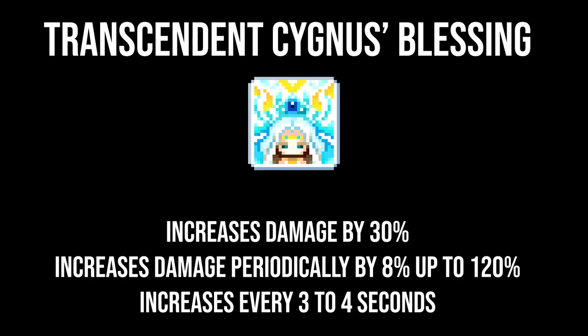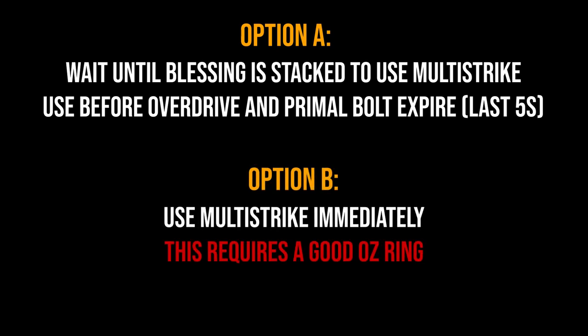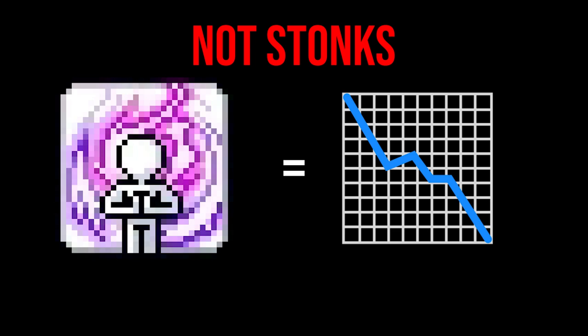Because of how Blessing works, two variations of when to use Multi-Strike have come to light. For option A, you wait until Cygnus' Blessing is stacked to use Multi-Strike, but you use Multi-Strike before Overdrive and Primal Bolt expire. In option B, you use Multi-Strike immediately because your short-duration buffs outweigh the potential damage gained from a stacked Blessing. In option A, you do not use AB Link and/or Oz Rings at all. Even if you do use AB Link, your BA should still be higher by waiting for Blessing to stack.